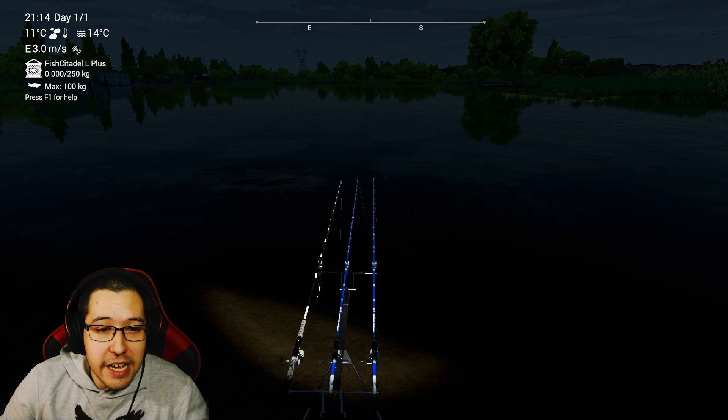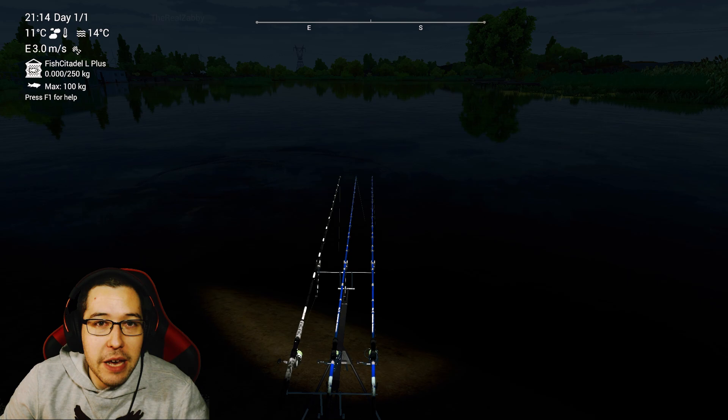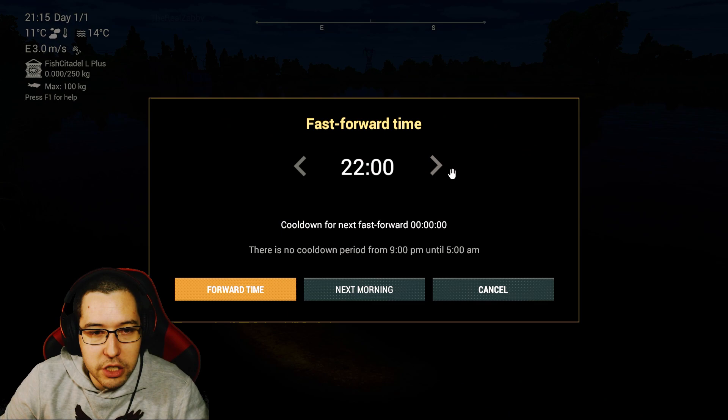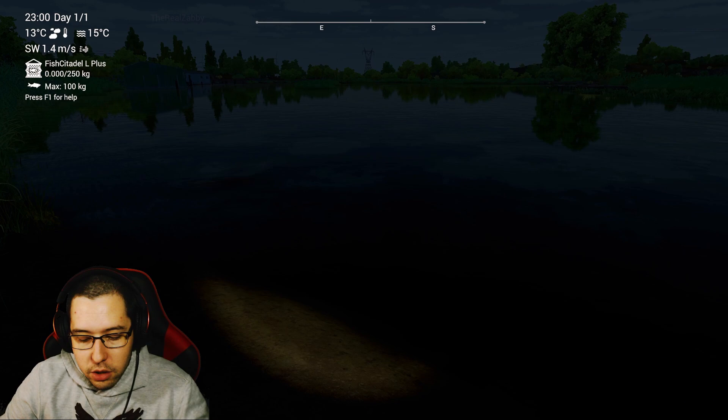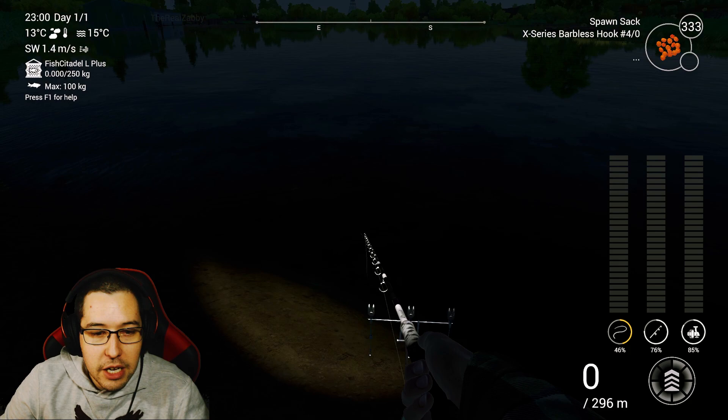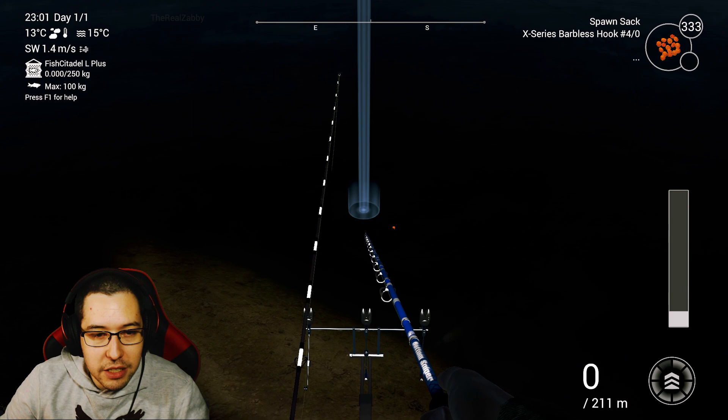If you aren't getting any bites, the best thing you can do is skip ahead. Just like the other sturgeon spot — hop back in your boat so your rods get picked up, then press T, click ahead one hour. Throw your rod stands back down and cast back out. Whenever you don't get a bite for a little bit, just do that. There's no point in waiting around because you can just skip ahead and respawn the fish.